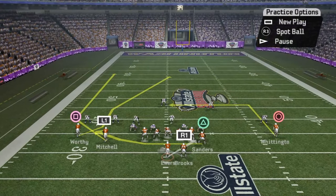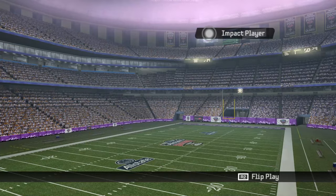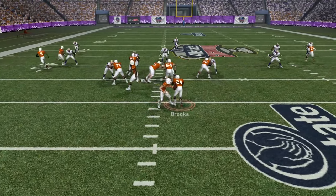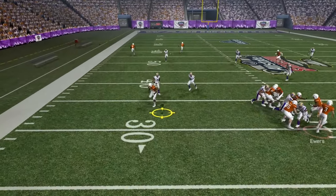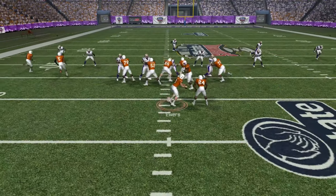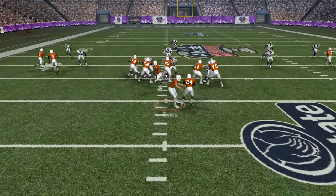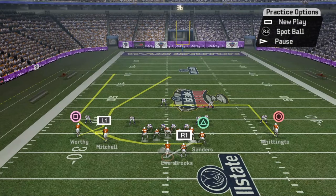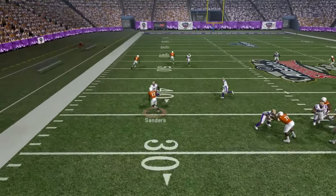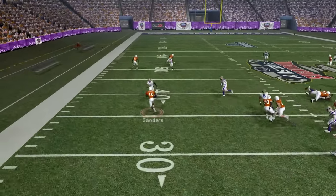I want to mention the left hash version — you've got a couple of zone options. You can hit the post against cover two, but I really want to highlight this tight end because he's the focal point of this play. Against cover three zone, he will be open pretty much every time — you just bounce it to him if you can make a decent throw. All the other routes are really good against man as well. The game film I'm linking to is really nasty — they like to use a switch concept above the tight end, but a lot of times they use this as a boot action just to dump it to the tight end easily and quickly.